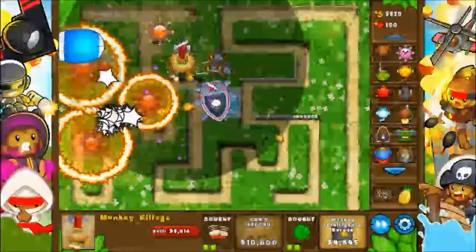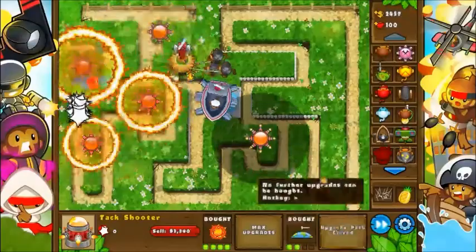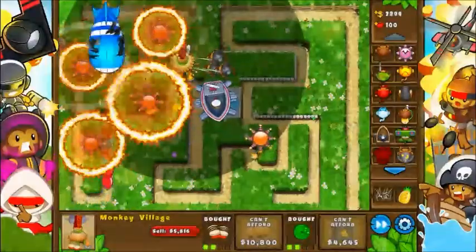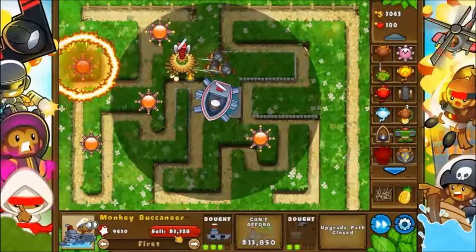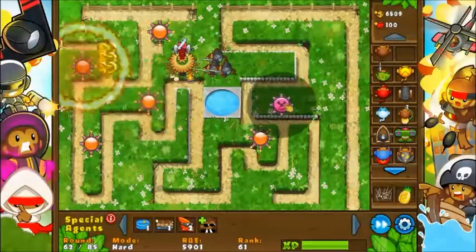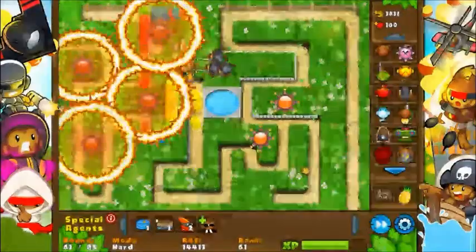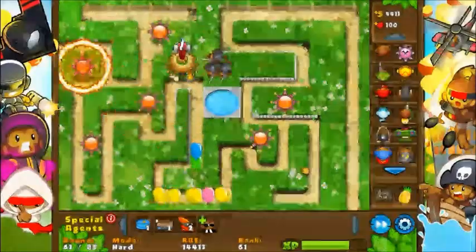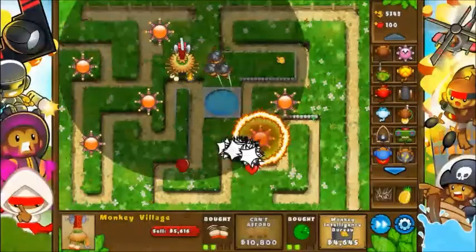How much range is that on the right side? I tend to forget about putting towers on the right side because I'm always expecting all the balloons to be popped earlier on. I want to put them at these corners so that more of the track is within range. This Buccaneer, honestly, I don't really need it right now — with all these rings of fire it's getting overshadowed. I'm sure it is helpful, especially against Moab-class balloons, but now that I have those three sniper monkeys, it's less important.